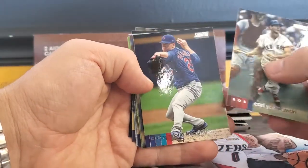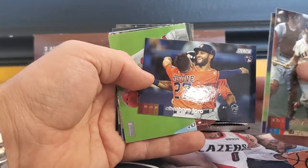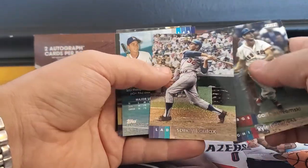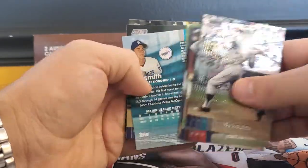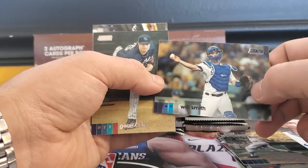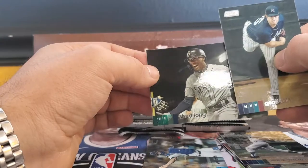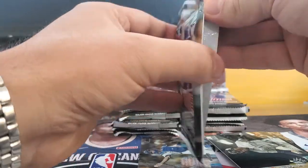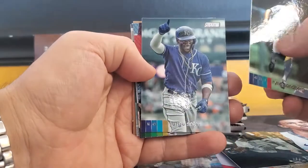And they do have the old guys. So we got Yaz, Kyle Hendricks, Abraham Toro, Colton Wong — awesome looking photos. We got a Sandy Koufax, and then we got a Will Smith Black. Let's put that aside. And we got a Garrett Cole and a Shed Long.